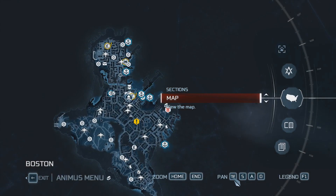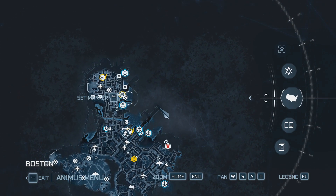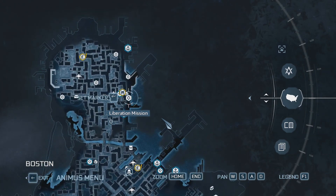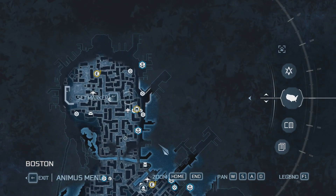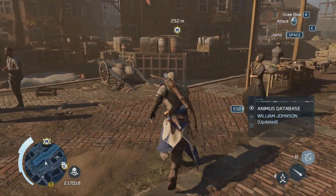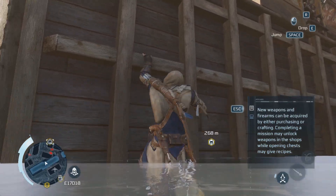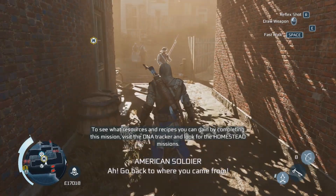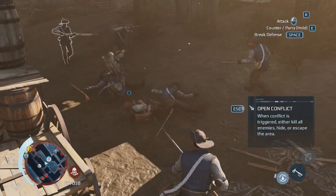There are no more liberation missions in the immediate vicinity, though a bunch are available elsewhere. The remaining missions seem like simple off-camera stuff — just kill a few people and you're done. My next main mission is nearby but it might be a bit late to start it, so I decide to check out the homestead mission instead, which is all the way over there.